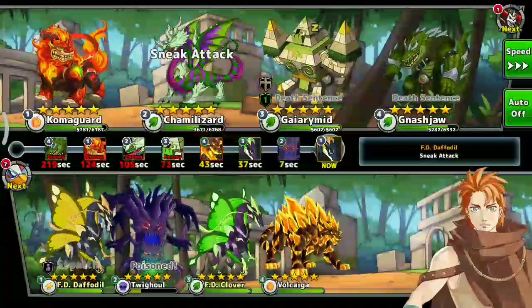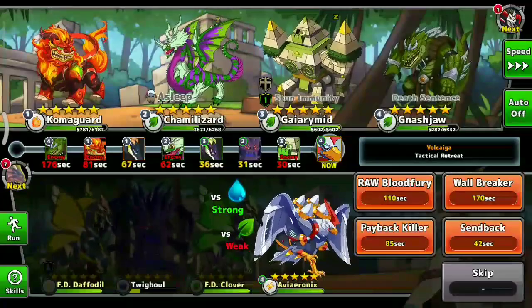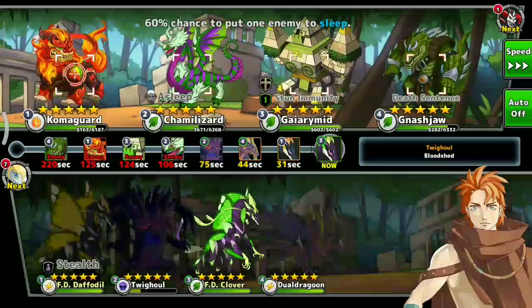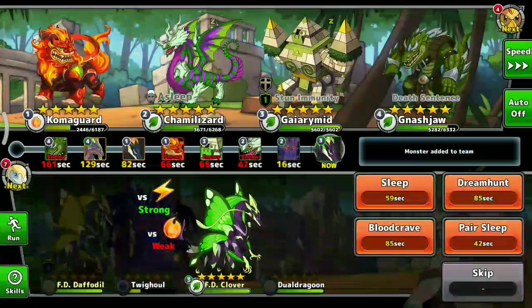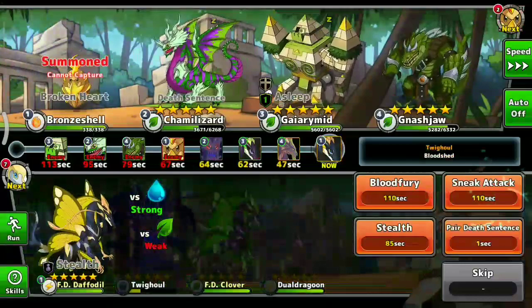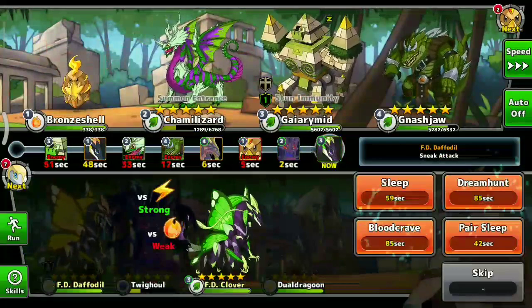Gear Tyrant! A bit of Flutter Brake is really good — I like Flutter Brake, Clover, and Daffodil. Giving them a Bronzer is really unnecessary, but it's fine; I can use it to activate Bloodshed.